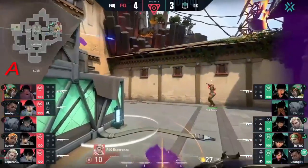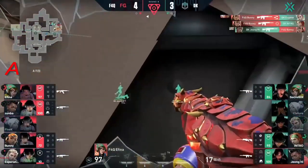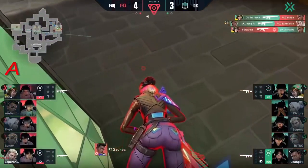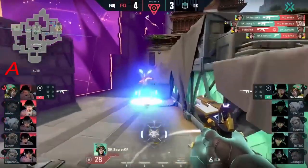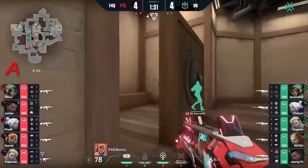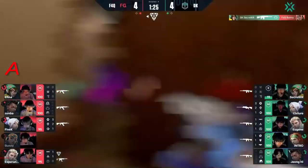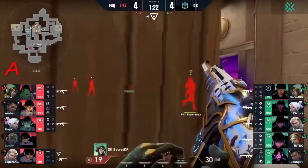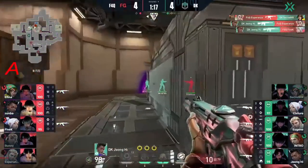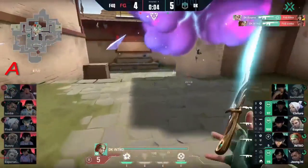Afina right behind here trying to pop out around the side. Bunny gets a couple kills on Eugene and Intro. Secret and Janghai shut down — Afina versus Secret. Secret gets it. F4Q just says okay, let's go into B. These are connecting — Secret does get Bunny, though very low. Jean shooting through the smokes — Esperanza shuts down Secret. Janghai evens it out by taking out Esperanza. Definite advantage here for Damwan. F4Q falling apart — and that's going to be it.